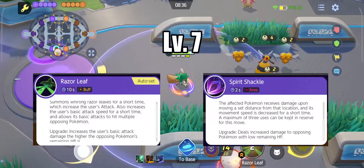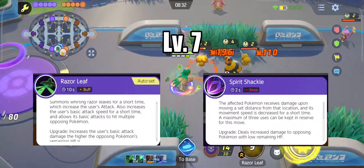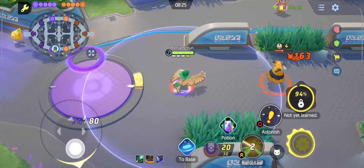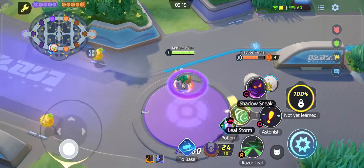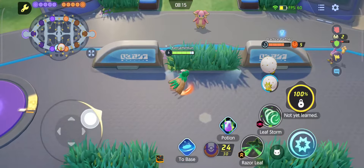At level 7, Leafage turns into either Razor Leaf or Spirit Shackle. Razor Leaf buffs the player's attack and attack speed. While Razor Leaf is active, Decidueye can hit up to three enemy Pokemon with its basic attack. When Razor Leaf is upgraded, basic attacks deal greater damage against enemy Pokemon with more HP.